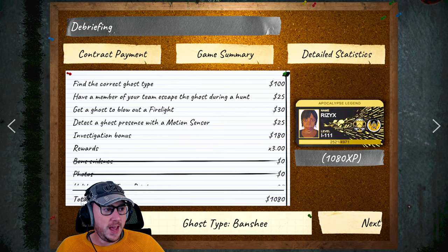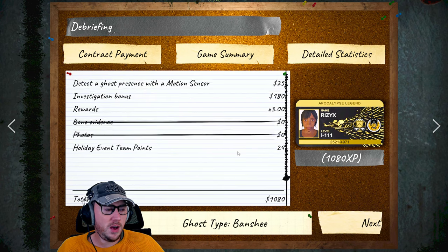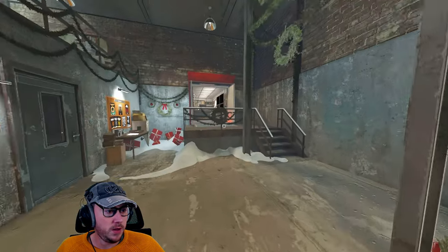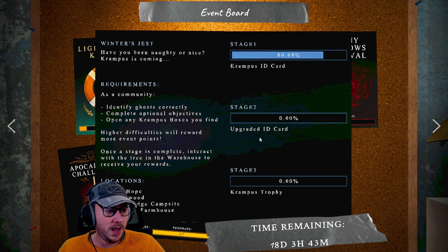Let's go to post-game and find out — Banshee, smashed it! Probably 10 for the ghost, 3 for difficulty, so 13, then the objectives... 24 points total, very nice. Let's see how much of an impact we made. We were at 77% before. People are going crazy — what is speedrunning this?! I feel like we definitely helped. Let's go on to Bleasdale now, one of my favorite maps.